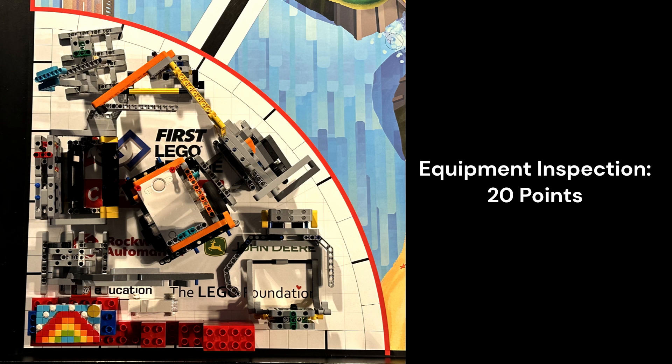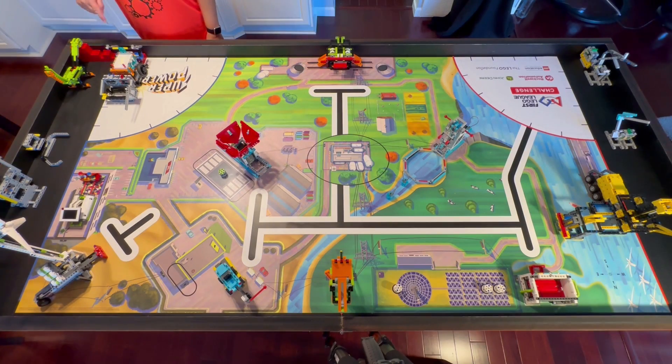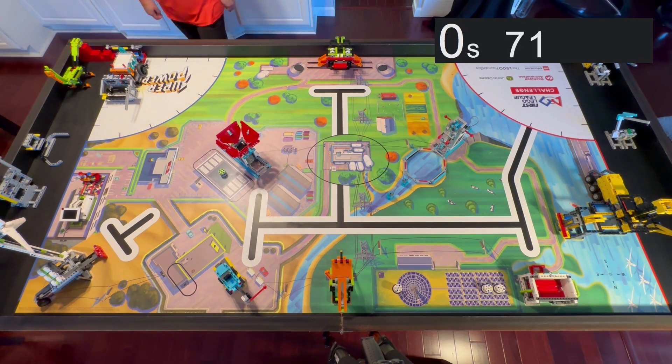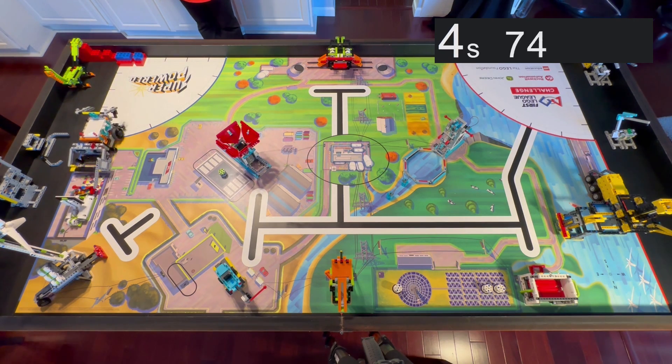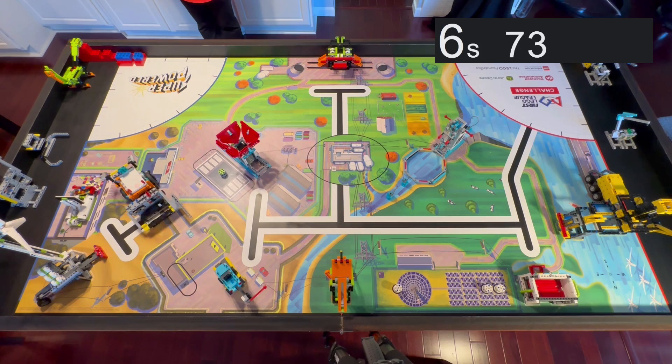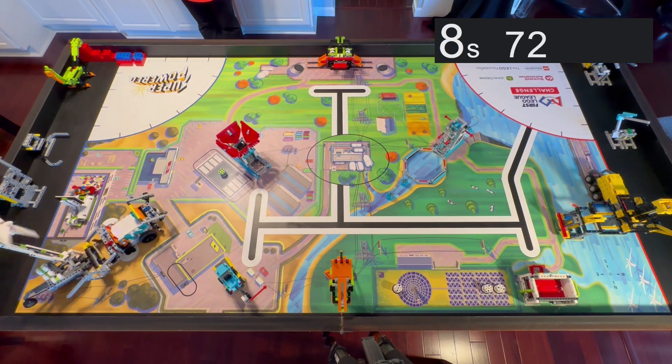All of our attachments and the robot fit into a single launch area, which gives us 20 points to start off the match. For our full run, our robot first starts in the right blue launch area. We use the basket attachment to push the activator of the watch television mission and collect the energy units from the wind turbine.